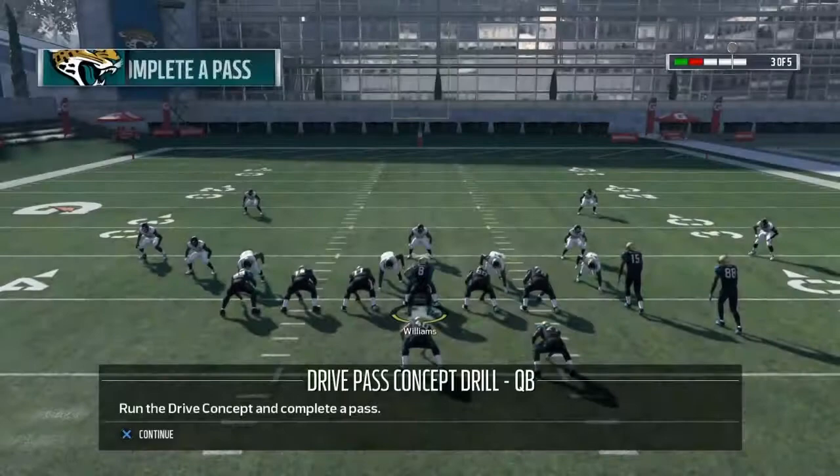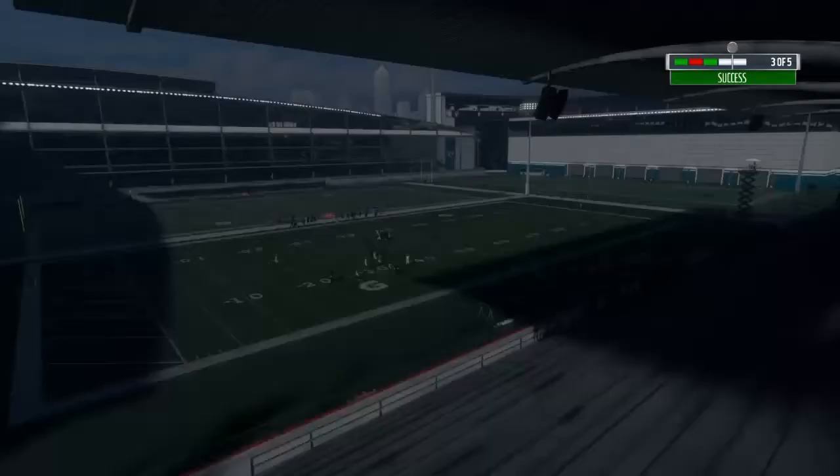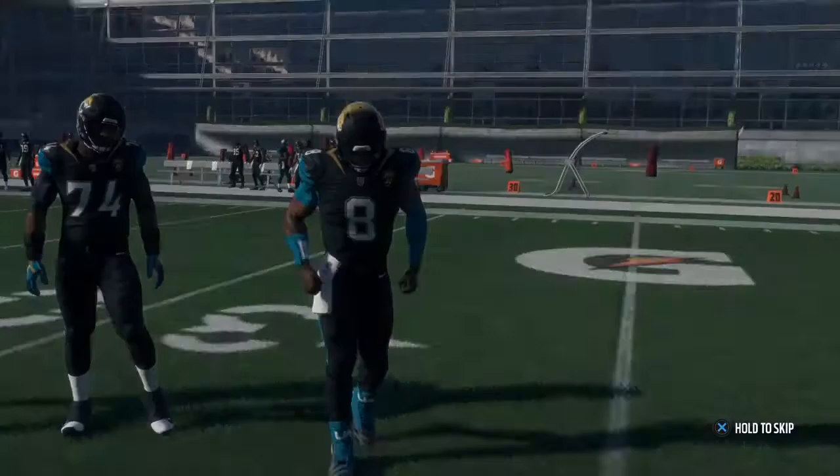Here, I'm going to hit circle on another crossing route — a back-flip throw. Then I hit R1 wide open, nice and easy. Last play, I'm going to hit circle. At the end of practice, I get a silver rating — a 4 out of 5.